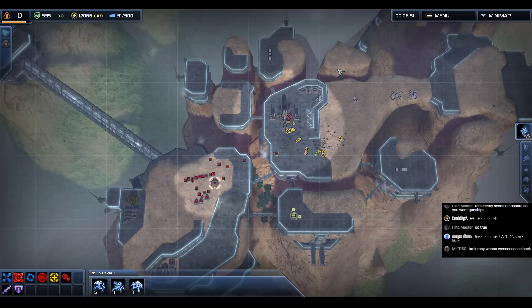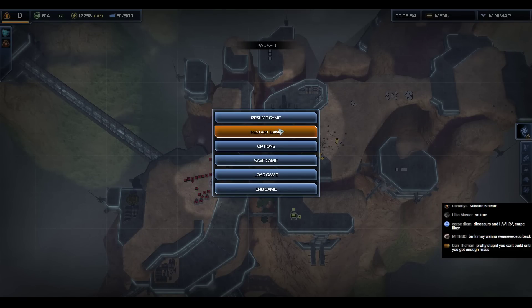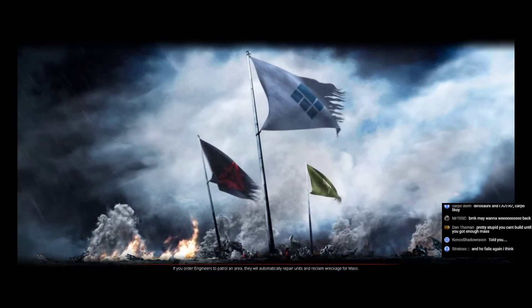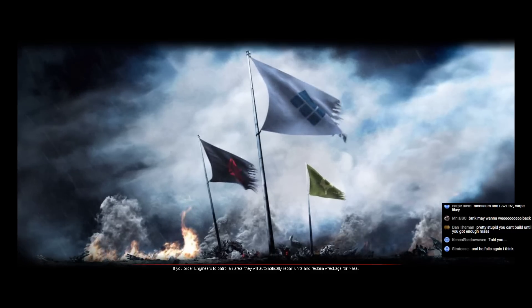Continuing in the tradition of the Cybran campaign, let's restart this one now that I know what's actually going on. Yep — the ACU's jump jets failed again.